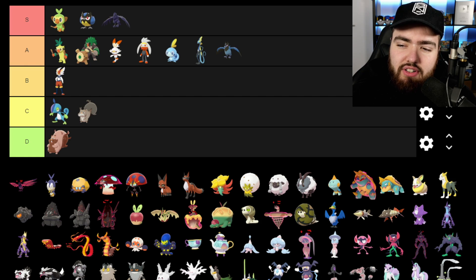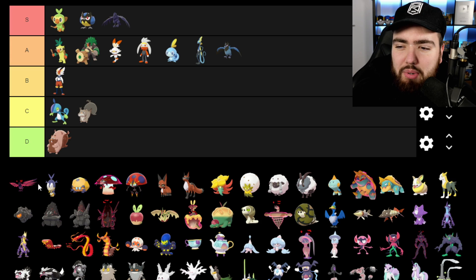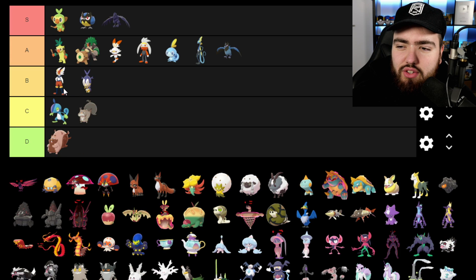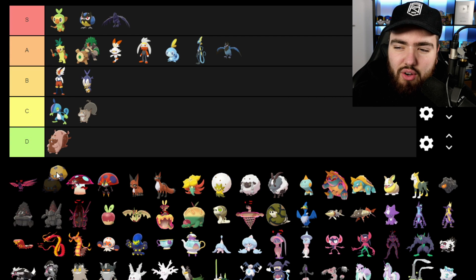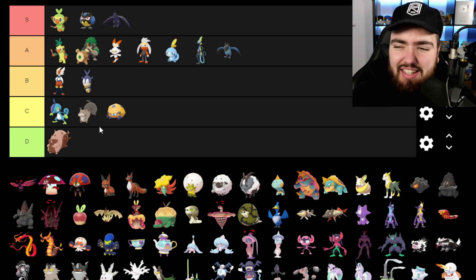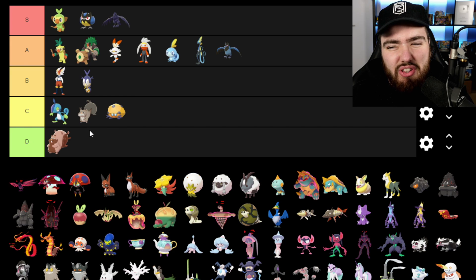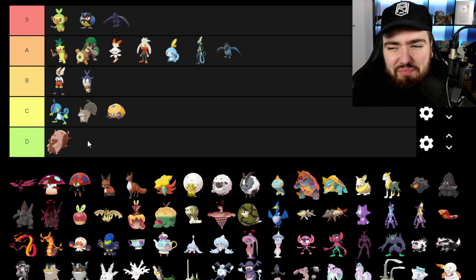I'm going to leave the Gigantamax Pokemon to the end just because I haven't used them yet and I don't want to clog the whole list. Blipbug is going into B — I don't love it, but I don't hate it and I quite like its design. Dottler is going into C — I like its design but it's one of those awkward middle Pokemon where I just couldn't connect with it that much.